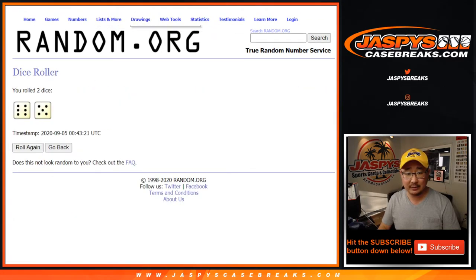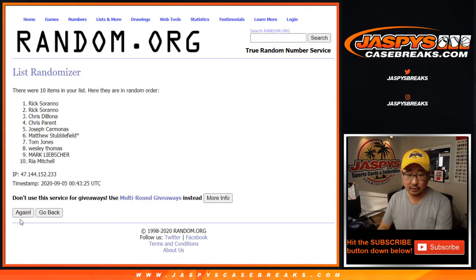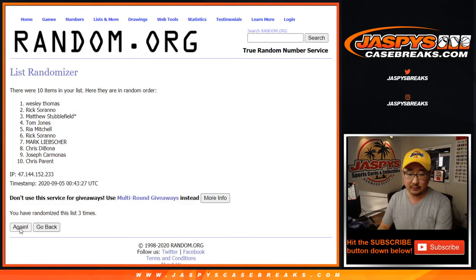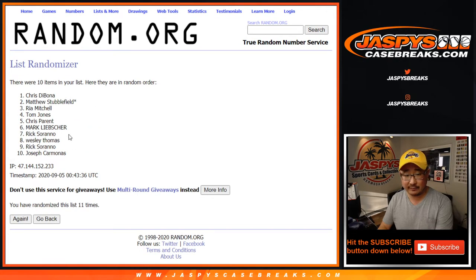Let's roll it and randomize it — six and a five, 11 times for each list. One, two, three, four, five, six, seven, eight, nine, ten, and 11 the final time. All right, six and five — 11. There's 11 right there. Chris down to Carmonos.